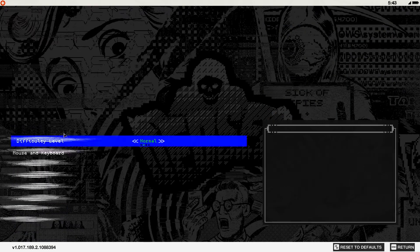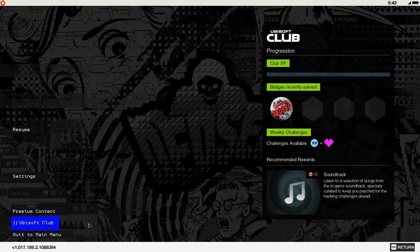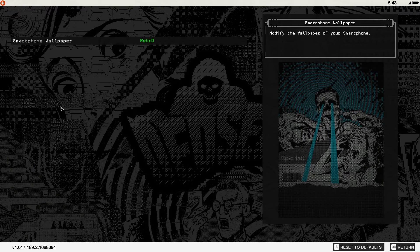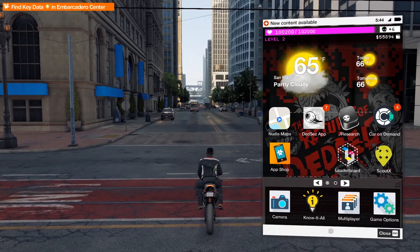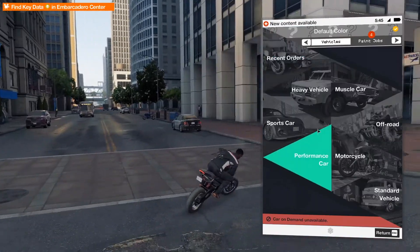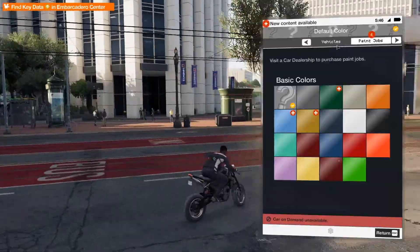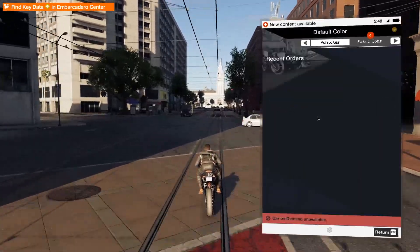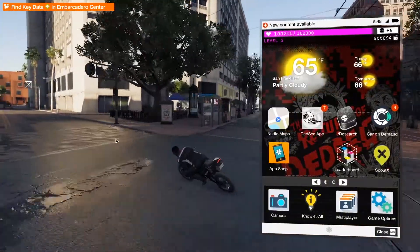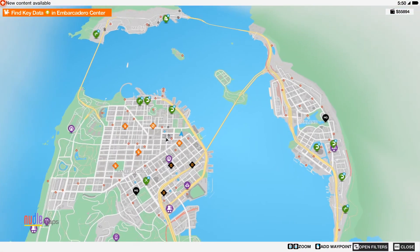Settings — no, maybe it's not in settings. Wait, smartphone wallpaper — ooh, red. Car on demand, sports car. So I definitely don't think I beat the game because I would have more stuff unlocked. I have like none of the sports cars unlocked. So I genuinely don't know what I'm supposed to do.